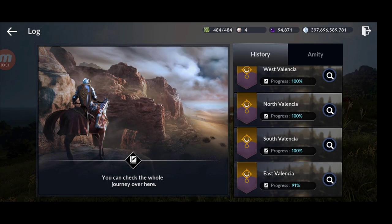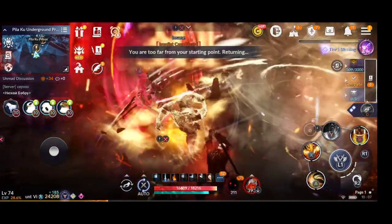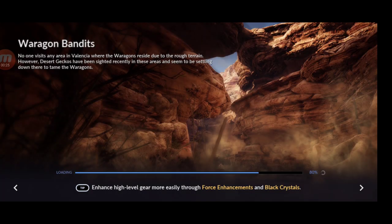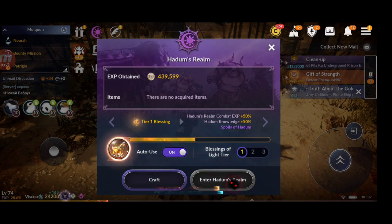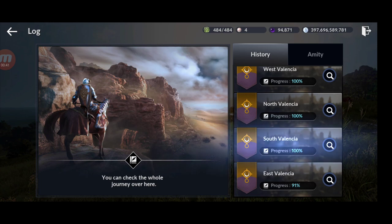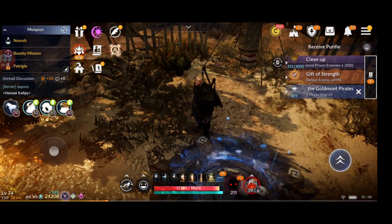Almost done. East Valencia — I managed to reach the last series of quests at 91%. You don't have to finish to 100%; if you reach around 80–90%, it's enough, because you don't get many rewards after that and you have to kill more monsters. I'm going to stop here. How much time did it take? Around 7 hours — and that's for 3 regions. I did North Valencia, South Valencia (full), and East Valencia at around 80–90%. The last rewards are not that good; you don't get bow stamps.